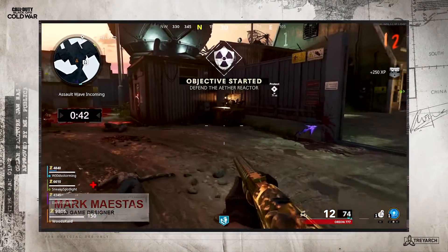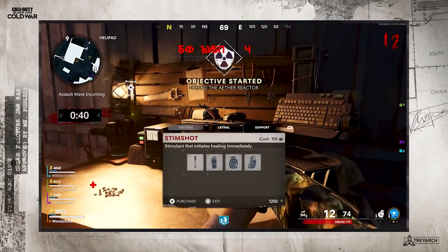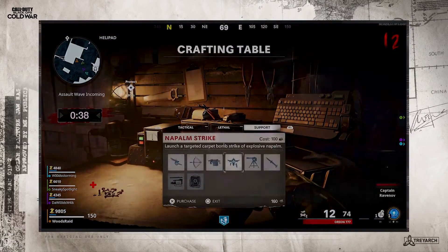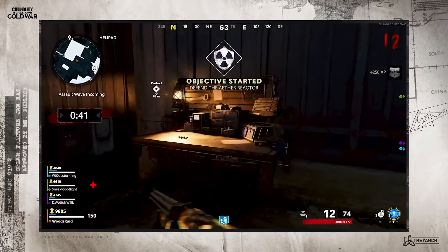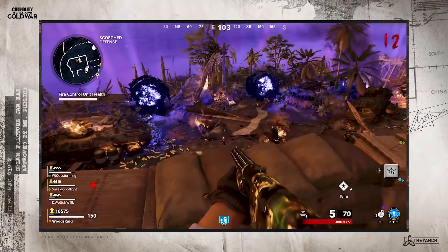In the previous trailer we never saw any dogs or a dog round, so we had no idea what we were going to get. In this map it seems like we're going to get some sort of assault wave, where we'll have an onslaught of a bunch of enemies — probably some mini bosses like the Mangler. It also seems we're going to have to protect things called the fire control units. I'm not sure what kind of reward we'll get from these — if it's just a max ammo or maybe a perk, but it seems to be a step up from normal round gameplay.